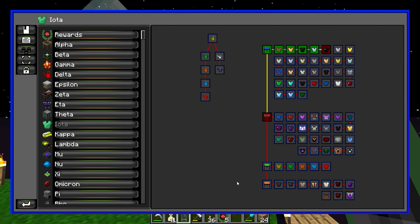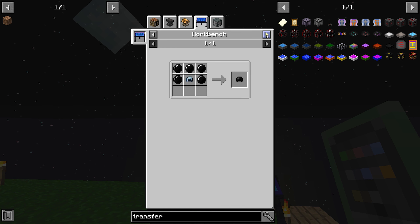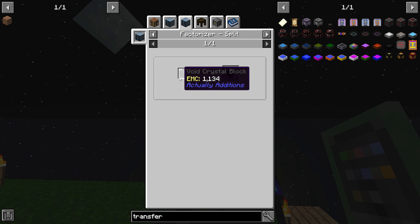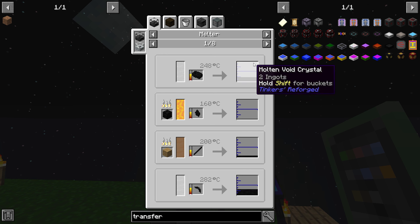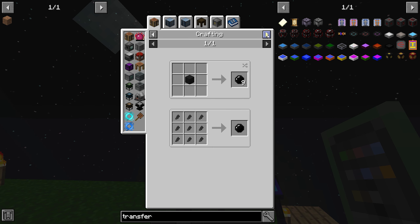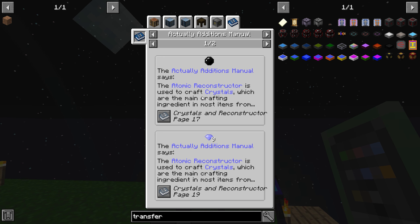Claim void crystal. What the hell is a white crystal, black crystal, void crystal? Block casting from... void crystal sharpening kit, void crystal, void crystal. Actually Additions' atomic reconstructor is used to craft crystals which are the main crafting ingredient in most recipes.